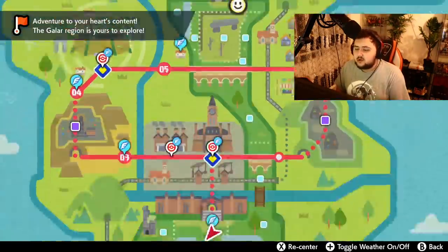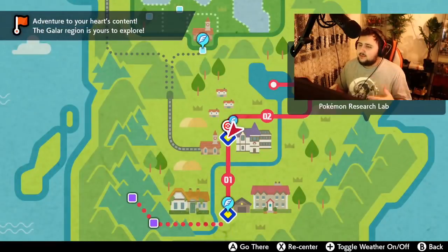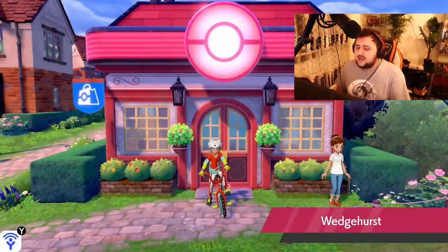The first thing you've got to do is make sure you can go down here. I think you may need to have completed the game, at least I think, to do this, but I'm not 100% certain. Just to be safe, if you do have a completed game this should work 100%, so just go down here to Wedgehurst.